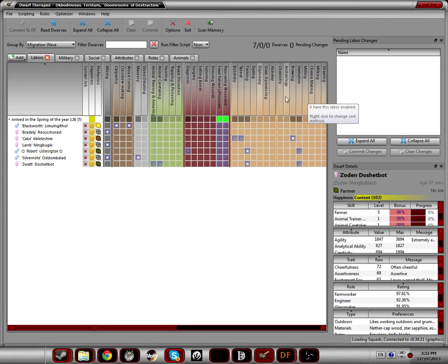Most of these are self explanatory. Here are all your medical skills: a diagnoser diagnoses the patient, then a suturer uses a thread and needle and ties up the wound, or puts on a splint and crutches. Animal caretaking is taking care of horses and even dragons that you might pick up. Masonry is all about stone working. Stone detailing is actually decorating the floors of your fort with history — you can actually read the history of your fort on the walls of your fortress. Wood cutting is self explanatory. Crossbow making is self explanatory. Carpentry is the wood version of masonry — you can make practically the same items.